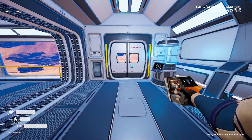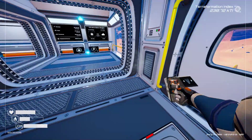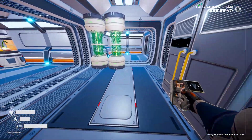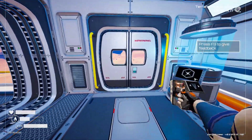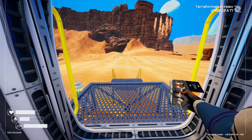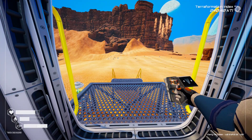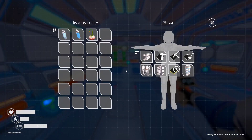Welcome back fellow terraformers. Today we're going to continue on with the tutorial playthrough of Planet Crafter. As we left off on the last session, we were getting ready to go out to an iridium cave crash site and grab some free energy, so that's what we're going to do.